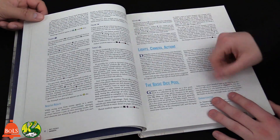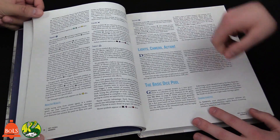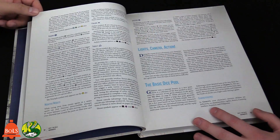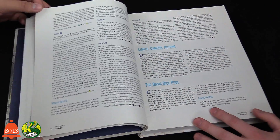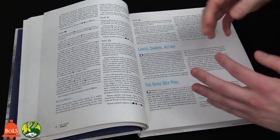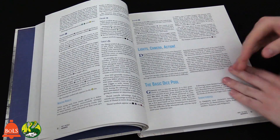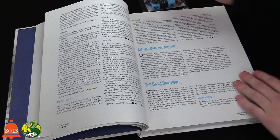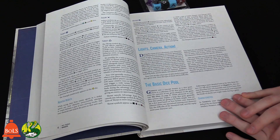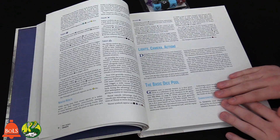You succeeded but something bad happened — maybe you got shot. Or it could be the opposite: you failed to hack the system, but in that failure you accidentally closed a door that cut off the enemies. Maybe you rolled a Triumph and something good happened. It's up to your GM what the narrative consequence is — the dice determine pass or fail, but the GM decides the story around it.